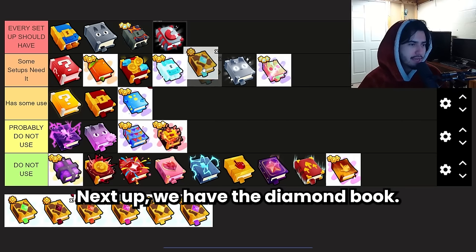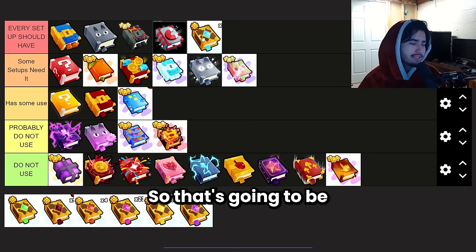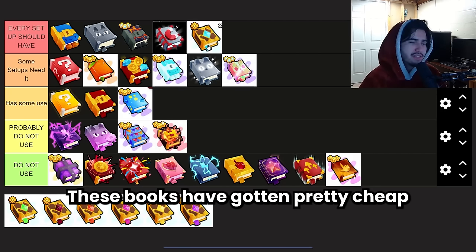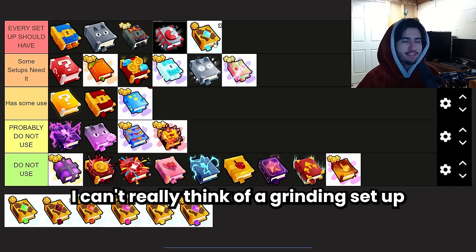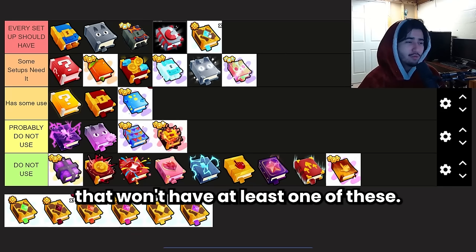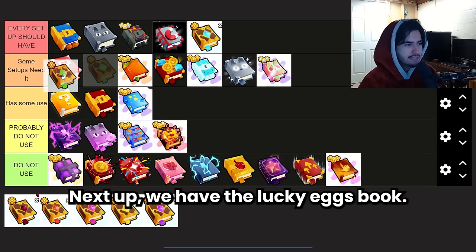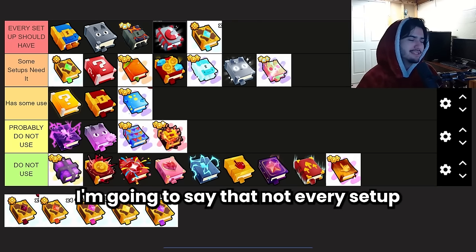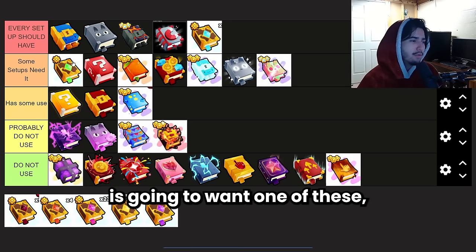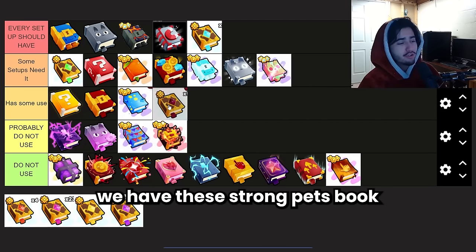Next we have the Diamond Book, which I would pretty much have on every setup that exists — that's an S tier book. These books have gone pretty cheap nowadays with how many enchantment drops people get. I can't really think of a grinding setup that won't have at least one of these. Next up is the Lucky Eggs Book, which is very good but because it doesn't help your chances at getting active huges, not every setup is going to want one. Definitely an A-worthy enchant though.